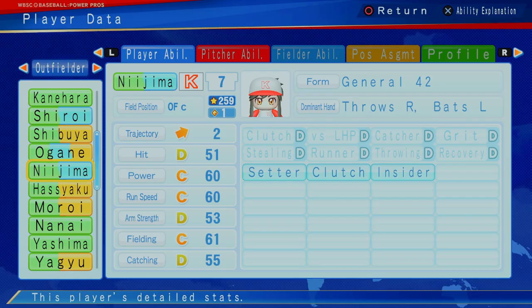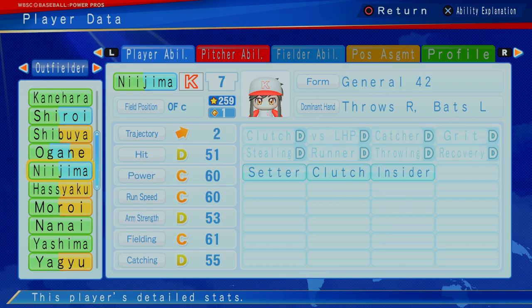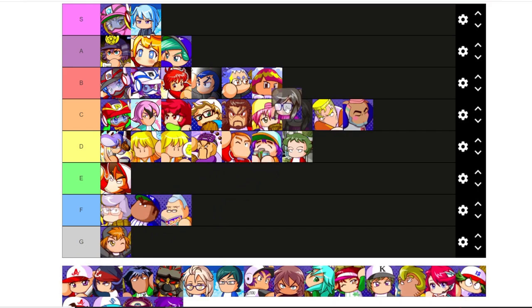Najima — outfield and catcher at one star. We just looked at Nikogami at two star, and this is already a better catcher, even though it's an E, but primarily an outfielder, one star. Pretty balanced across the board, table setter, clutch, insider. Pretty decent value here. The value alone pushes it up to B. So we're going to say B here.